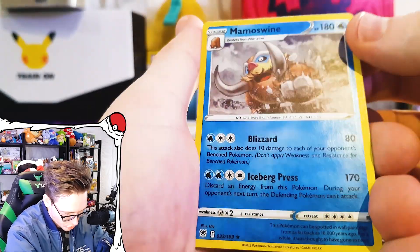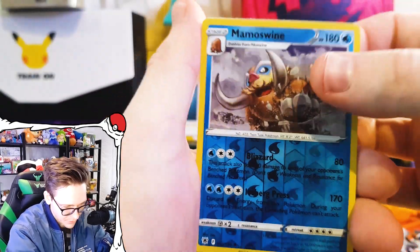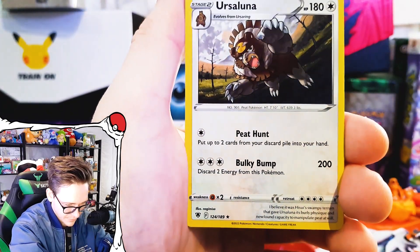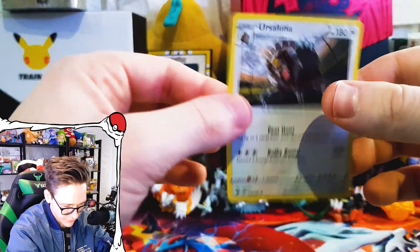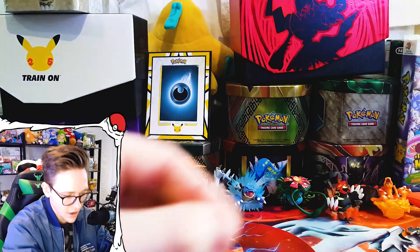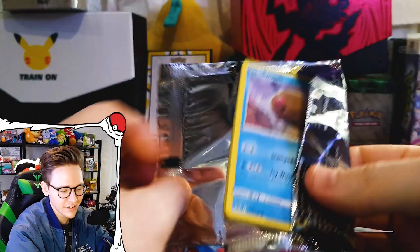We have a reverse Mamoswine — oh that's gorgeous. I love Mamoswine. When's Mamoswine gonna get a V card? And on the end we have an Ursaluna with its psychic energy. Very average so far. Alright, time for a Dialga pack — it's a dial, I get it, I get it. Don't stress, I know how to say Pokemon names.